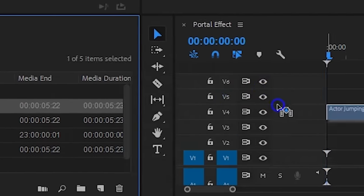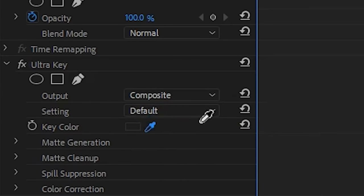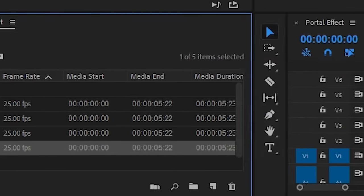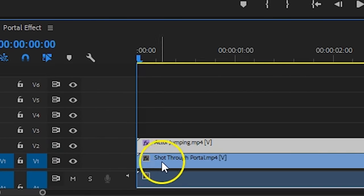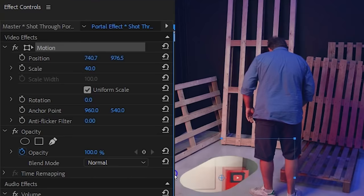The clip of your actor jumping into the portal goes on the second track in your timeline. You can already apply an Ultra Key effect to it to remove the green. Then the clip of the other room that was filmed from the ceiling goes on track number one, which will reveal itself through that hole. You'll probably want to reposition and scale that layer to match it. Now we'll create that portal effect — to make it easy, I've already done it for you; there's a direct download link to it in the description below, and that will give you a simple clip of a portal effect.